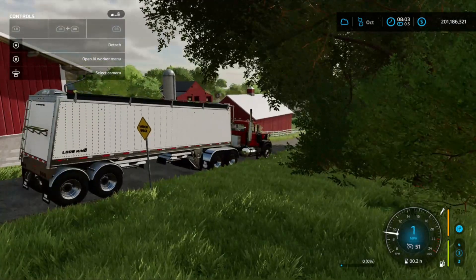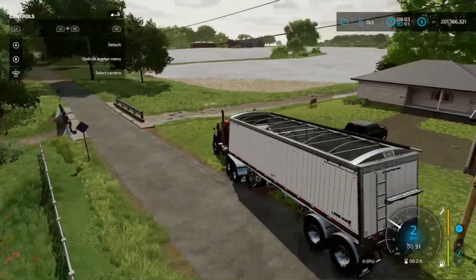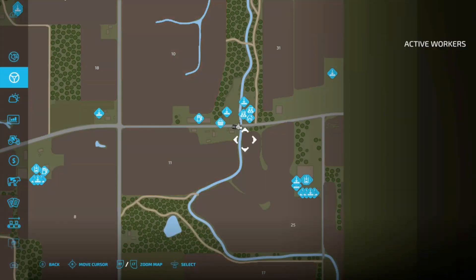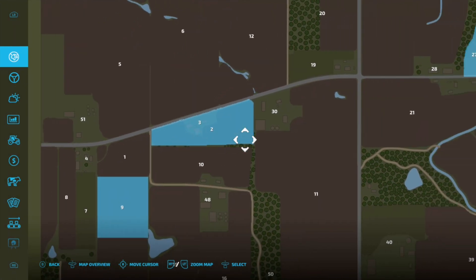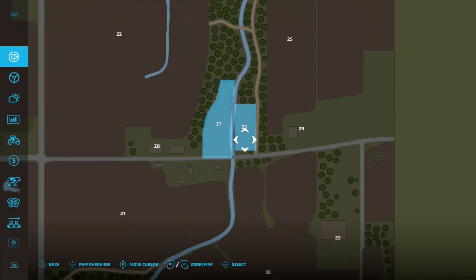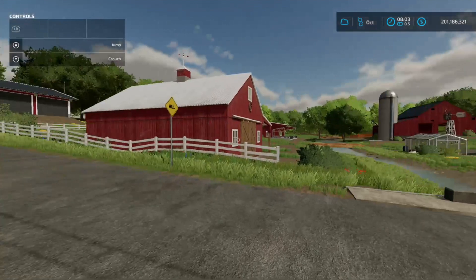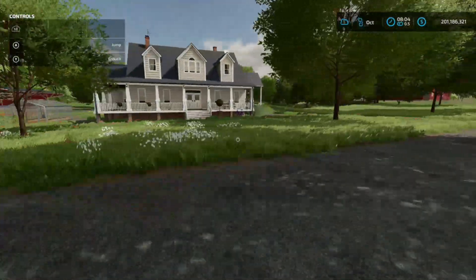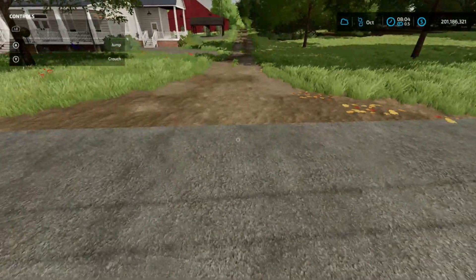On the left is a small sheep farm that I made, so we're going to park our semi off to the side here. On the Ohio Richlands map, if you've played it before, the starting farm gives you fields two and three right here, and then field nine way over here, and field 26 on the right side of the map. So I went ahead and purchased field 27 and placed a farm on it, utilizing sheep.